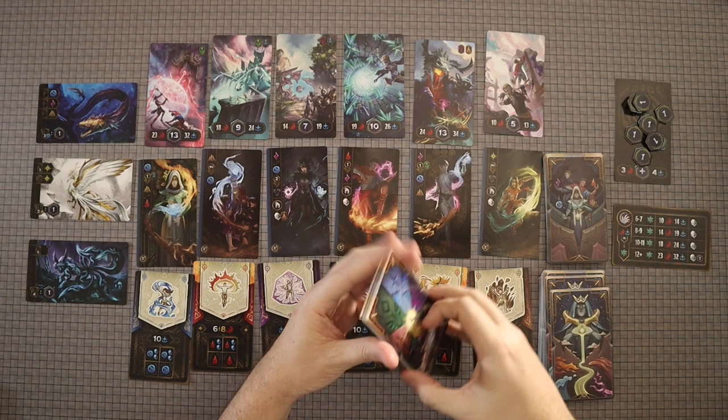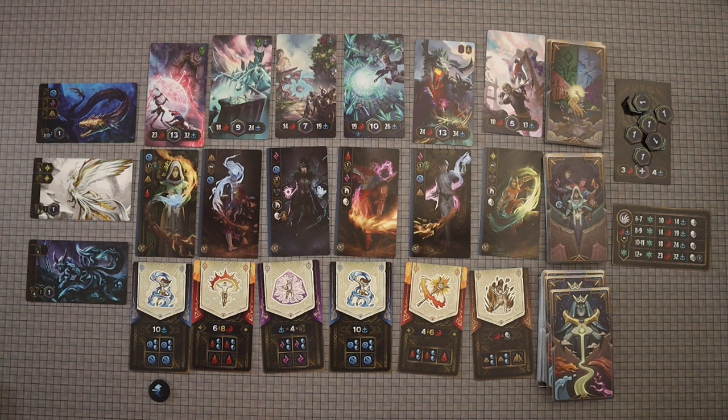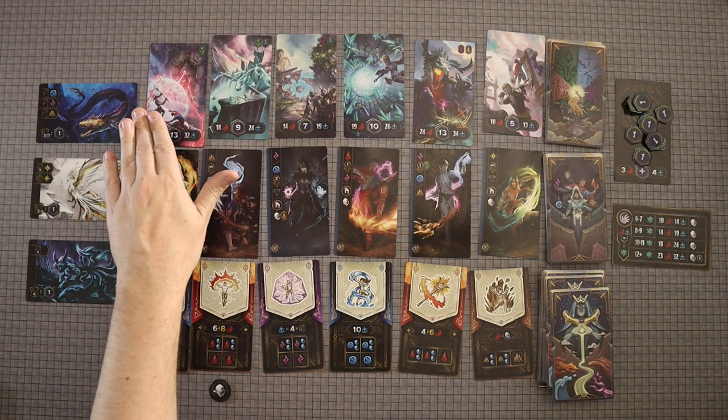Then, just below the leftmost spell card, you will place the minus-one mana token, like so. Then, next to the second leftmost spell card, you will place the minus-one acuity token, like so. Then on each of the heroic deeds, you will place one mana crystal and two acuity crystals, like this.